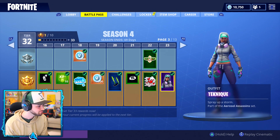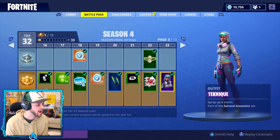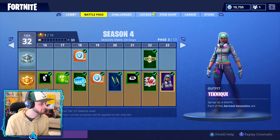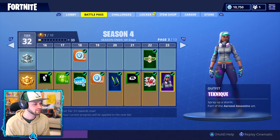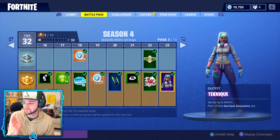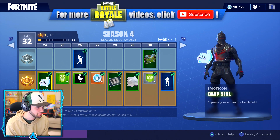Right at the end of this page we've got Technique — 'Spray up a storm,' part of the Aerosol Assassin set. It looks like there's going to be some graffiti art style characters going on. That little mask has actually been used in Save the World skins before. Looking pretty awesome so far, but we still have to get to Tier 100.